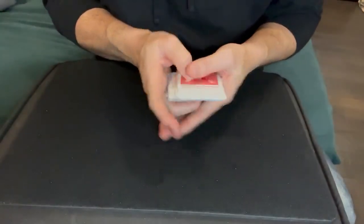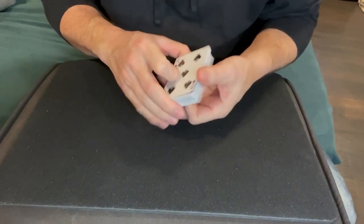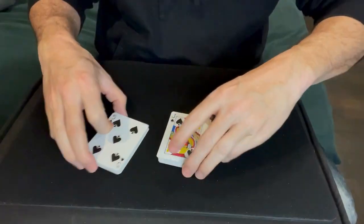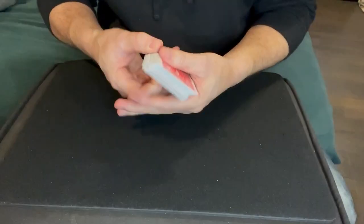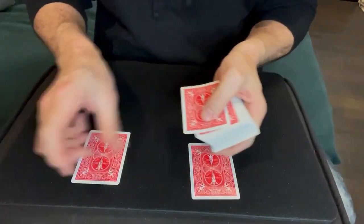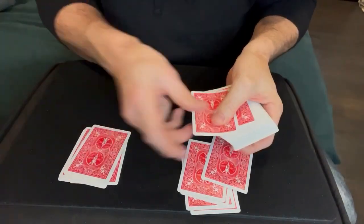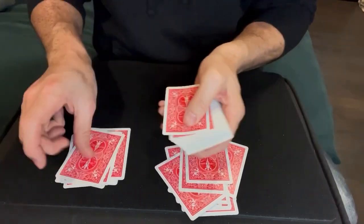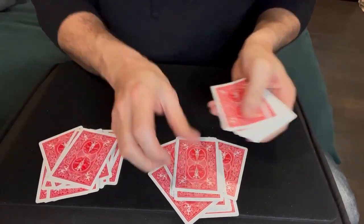Here's a gambling trick you can do with a regular deck of cards. You'll let the spectator cut the deck as many times as they want, then you split the deck and ask them to push the two halves together. They can riffle shuffle or mix them however they want. Then you deal them into two piles and explain that you'll flip one card from each pile at a time — every time those two cards are the same color you pay them $100, but every time they're different colors they pay you $1.